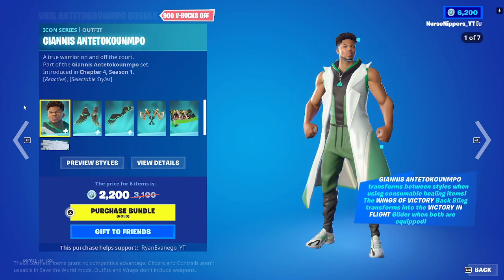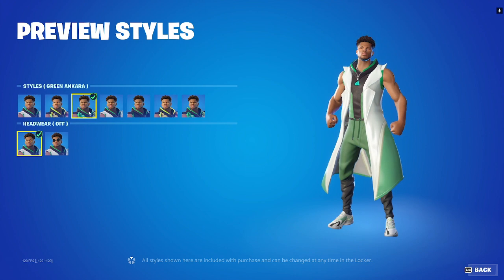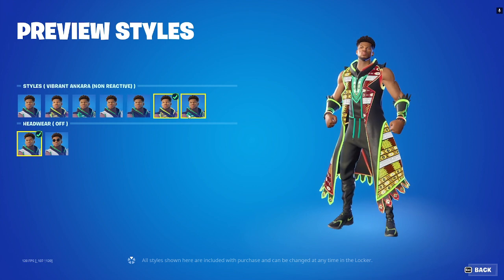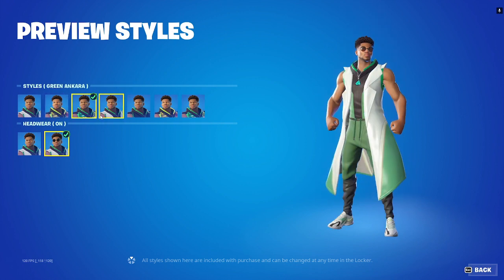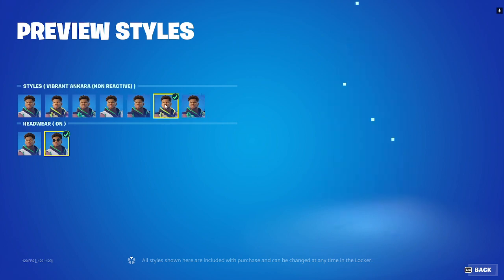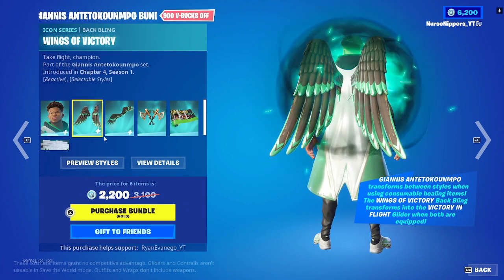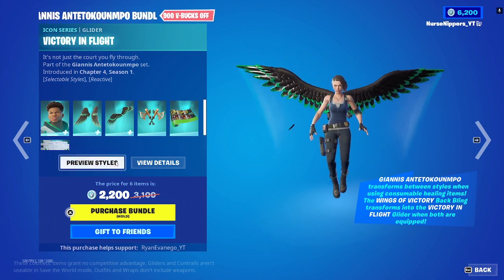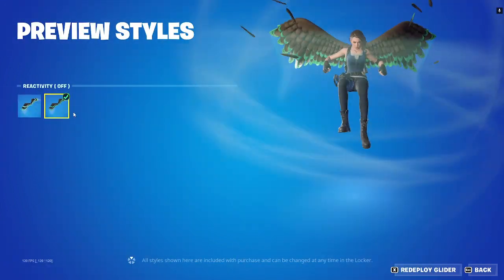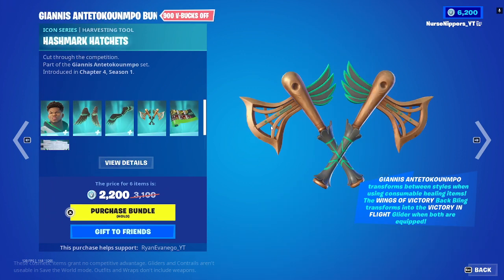So we've got the different versions of Giannis. There are too many, so we're just going to click and not save them all. Probably looks better with some glasses on. We've got the Wings of Victory — reactivity on, reactivity off. We've got the Victory of Flight glider — reactivity on. And how is a glider reactive? When you get shot, it reacts, so it's like expecting you to get shot out of the air because those things are so huge.